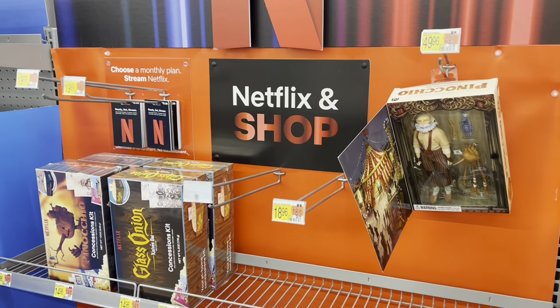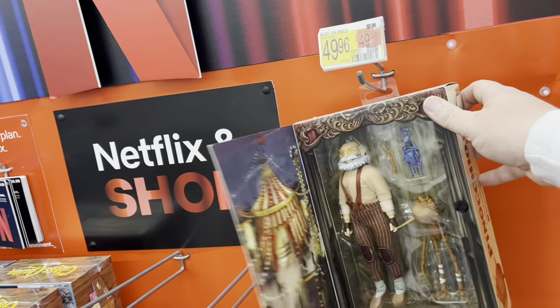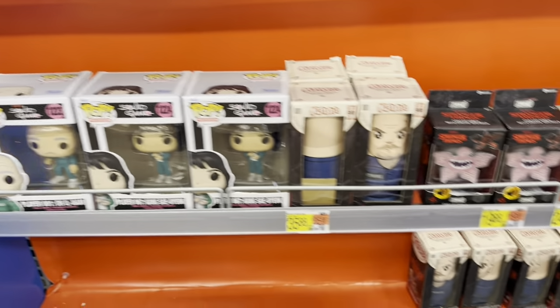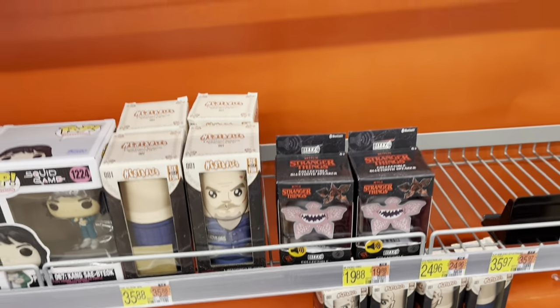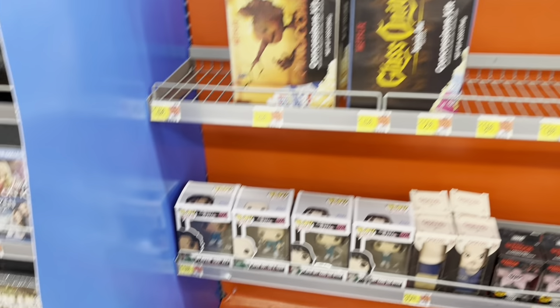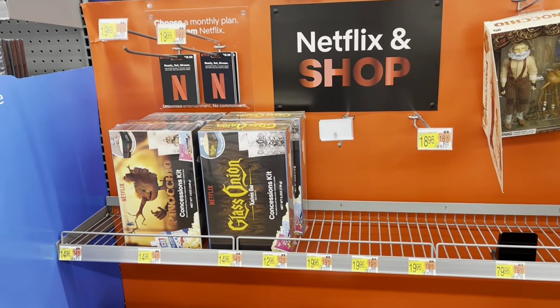Heading over to Collectibles and came across this little Netflix section. They do have the Pinocchio set, so that's pretty cool. Some Squid Game Pops and some Stranger Things — what is this? A Bluetooth speaker. Alright, some Cobra Kai t-shirts and some little gift boxes. Let's head over to Collectibles.